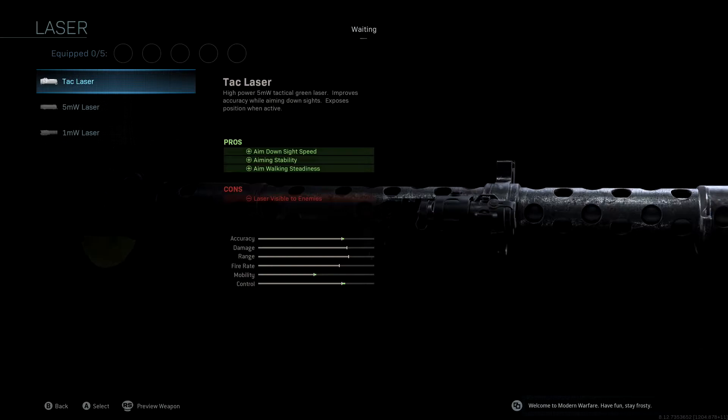I'm sure a lot of you guys are probably trying to get a lot of the challenges done for LMGs as well, so this will help you when it comes to getting hip fire kills and winning those really close quarters gunfights. The Tack Laser is a great way to go, and we're also getting aim down sight speed as a bonus, which is really nice.